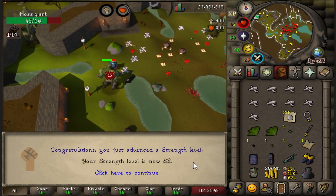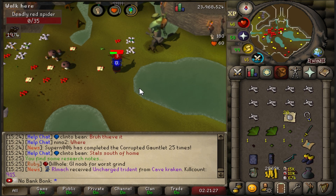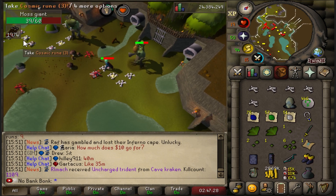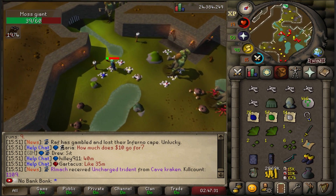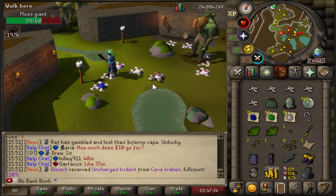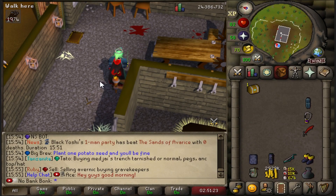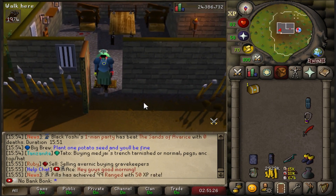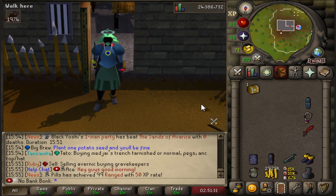81 Strength, 82 Strength. There's the Spider Discovery Notes. 83 Strength. There is our Moss Giant Field Note. Our Adamant Plateskirt — 161 KC for that, we'll take it. Our first ever Medium Casket right there. That's sick. I wasn't sure if we'd be able to get one, but there it is.